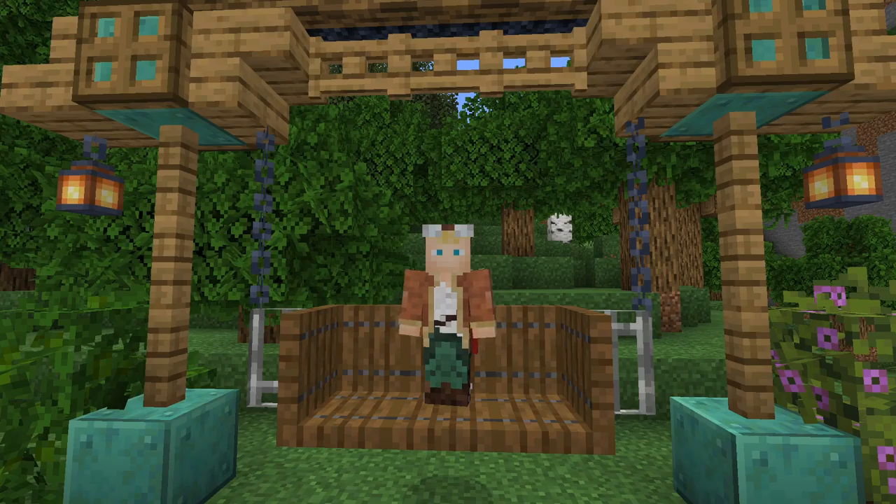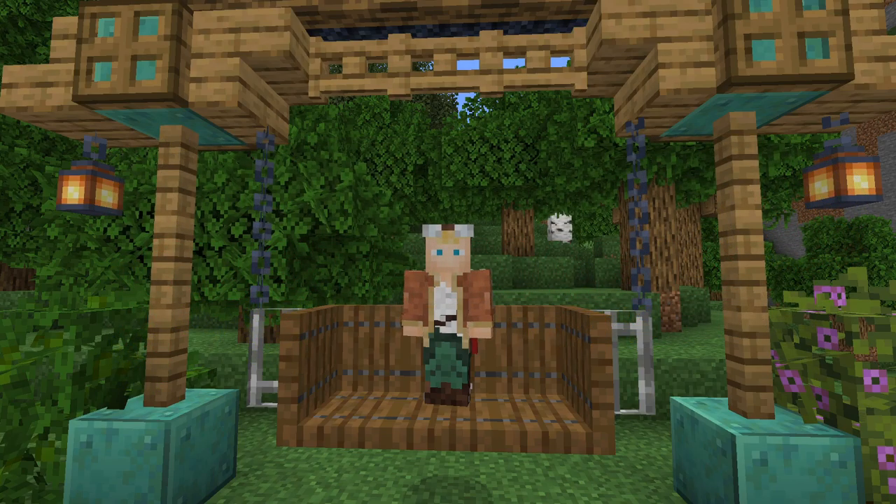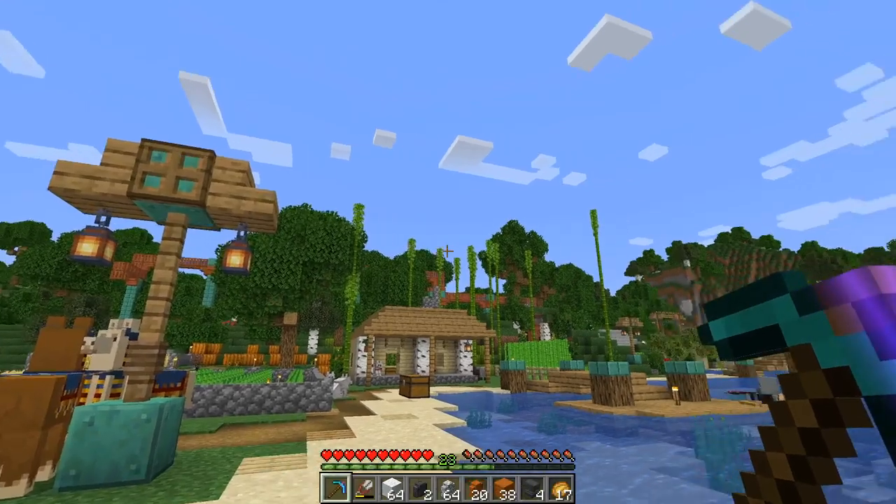Welcome back to another episode of Minecraft Sustainably, my Let's Play series about how we can be sustainable in the environment while also enjoying Minecraft. As you can tell, the winds are picking up, and I had an idea that blew into my head. Wind farms not only slow down the breeze but also harness the energy, so I was thinking we could make some farms off of the wind power from all of these strong breezes coming in off the coastline. My name is Captain General, and welcome into my world.